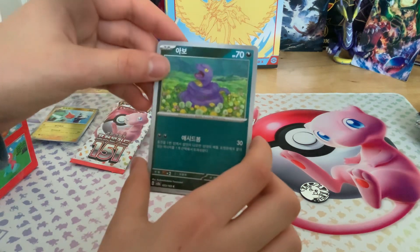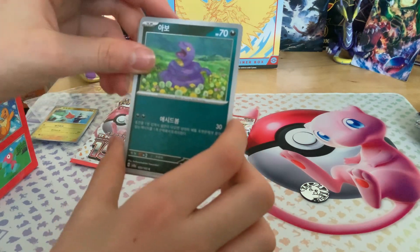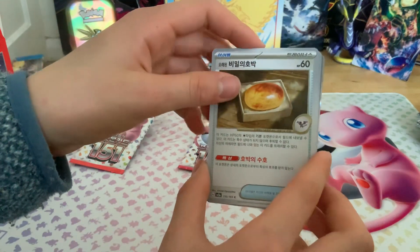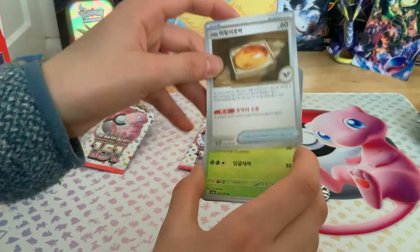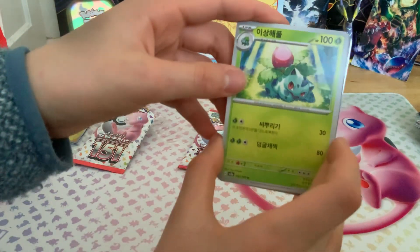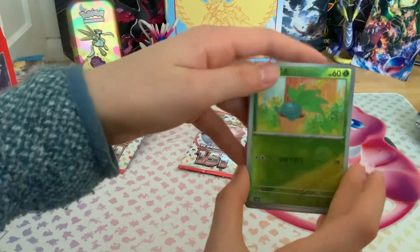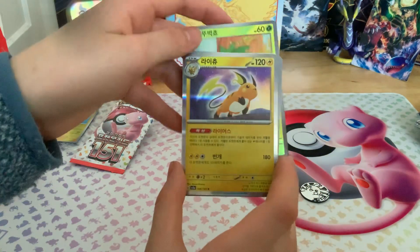Eevee, also icons. Voltorb, Ancient Mew — I think — Ivysaur, Haunter, Oddish, and Raichu.